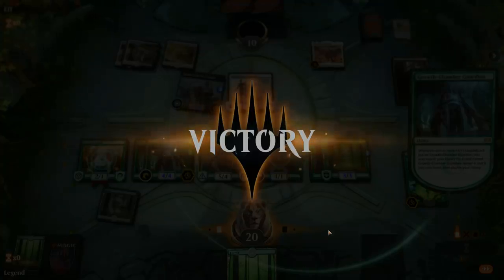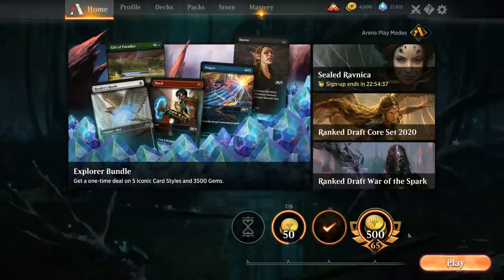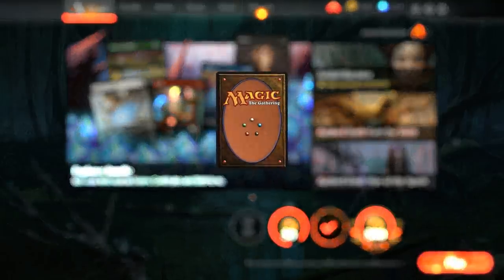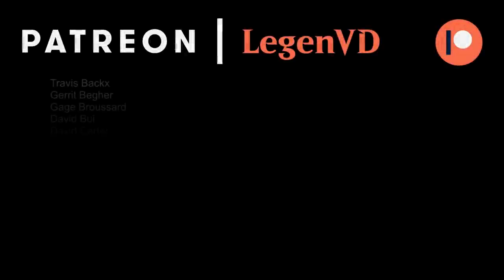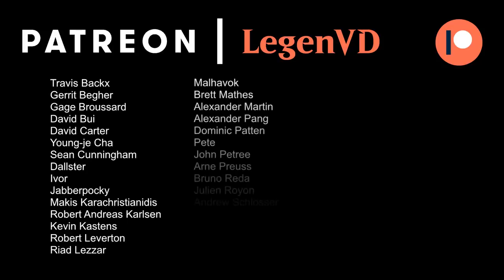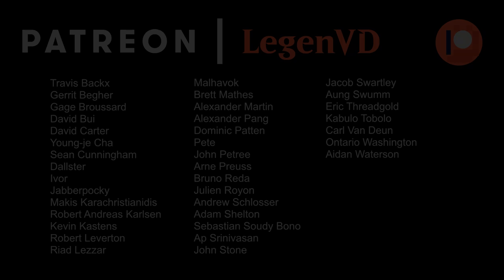Managed to beat two vampire opponents, although we did have the nut draw both times with turn three Nissa. Overall I've been pretty happy with the deck — I think it's one of the decks with the highest win rates I've had in M20 Standard. If you're looking for something with a good chance against basically the entire field, Mono Green Stompy is not a bad choice. We do lose a few cards with rotation — Llanowar Elves of course being the big one, and Steel Leaf Champion at three — but a lot of new cards survive rotation. That's going to be it for me today. Thank you for watching, hope you enjoyed, and as always have a nice day. I also want to thank all my patrons, and you can become a patron yourself over at patreon.com/legendvd.